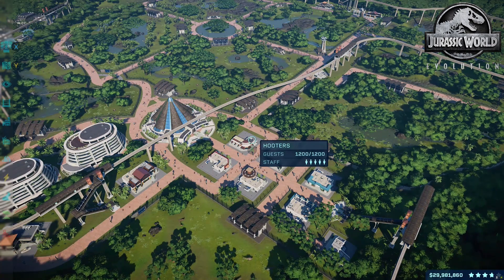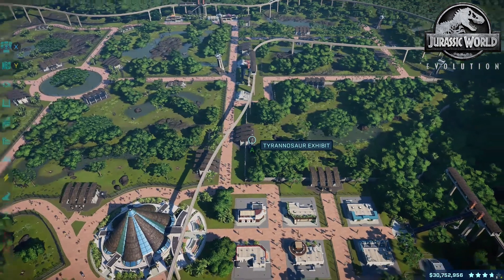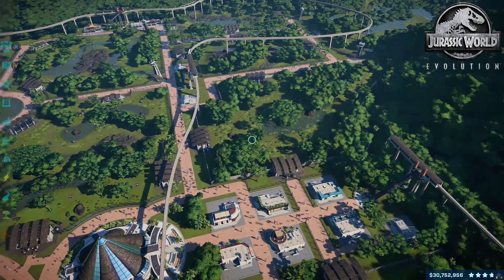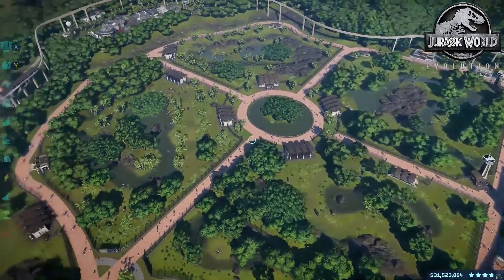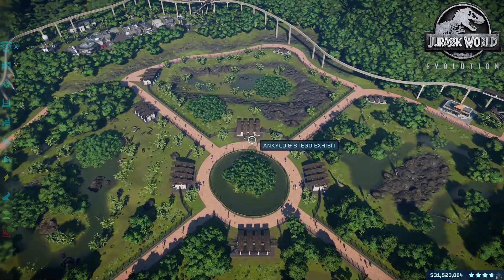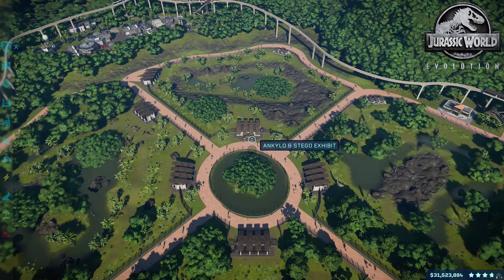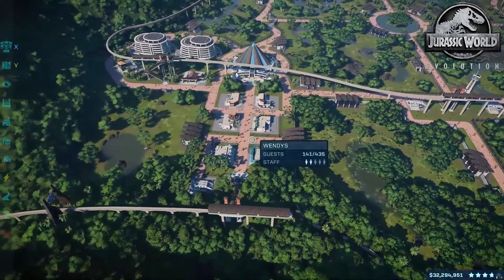I labeled some of these — we have the Tyrannosaur exhibit, so I'm assuming these are all the Tyrannosaurus, Proceratosaurus, Albertosaurus, and Tyrannosaurus. I also have a Ceratopsids section, Hadrosaurs, Ankylosaurus and Kentrosaurus, Stegosaurus — stuff like that — and of course all the pods and things.